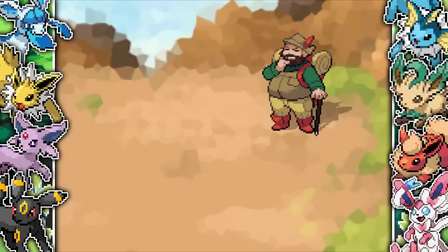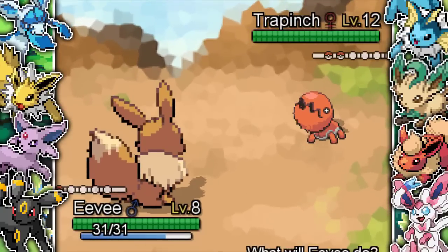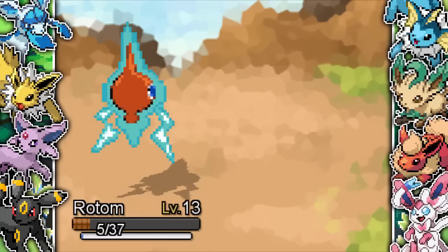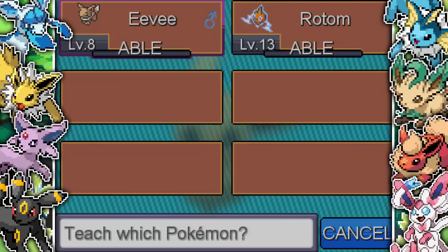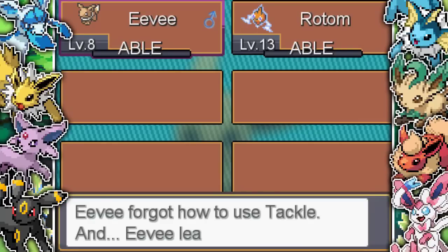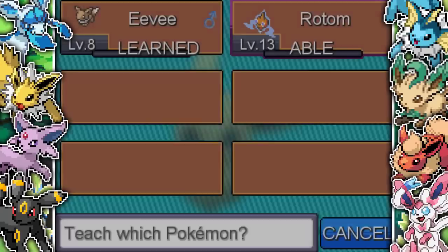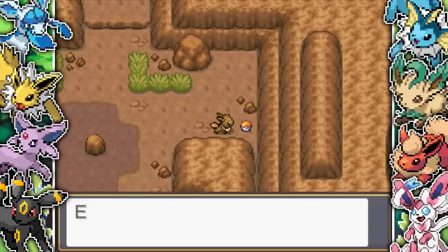We then find a Hiker dude with a pretty interesting team - a level 12 Trapinch, which is already a bad situation because I have an electric type and a level 8 Eevee. Somehow we do win, and then he also has a level 12 Bagon with Bite. I survive on 3 HP, Eevee dies to the Trapinch. We get to level 13 on Rotom. I then teach Toxic to both Eevee and Rotom because if I go up against Geodude or any ground or rock types, I can't do anything - so I need Toxic on both my mons to stall those Pokemon. It's also going to be useful for the Eeveelution battles, like for Jolteon and Flareon.